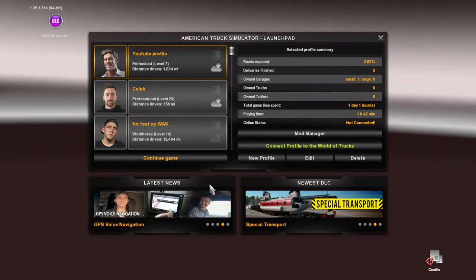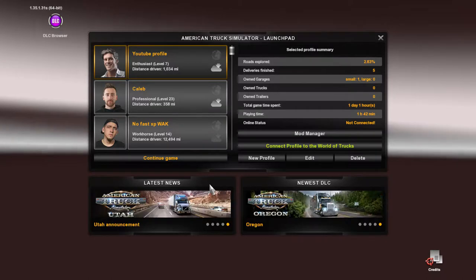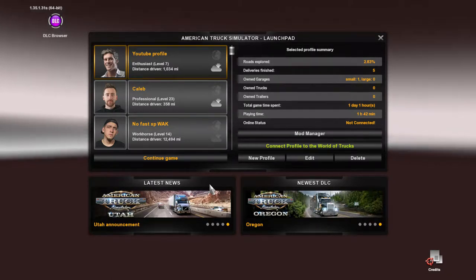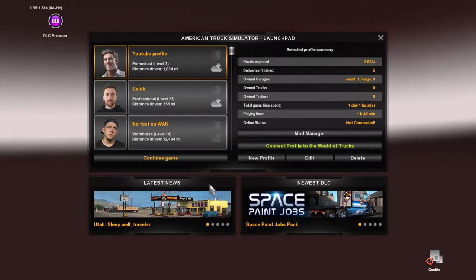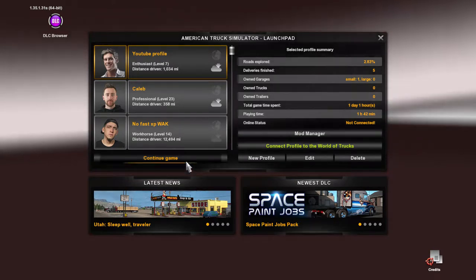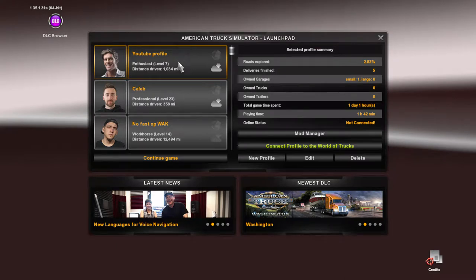Hello there. Welcome to another episode of Michael on American Truck Simulator. On today's episode, we are going to buy a truck.